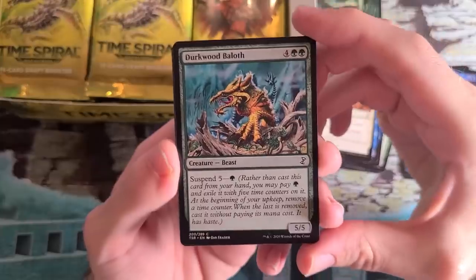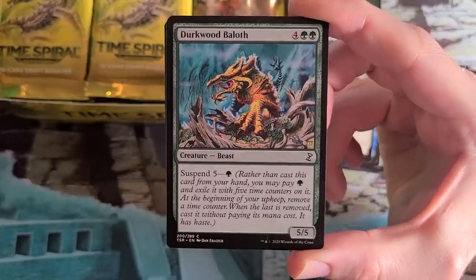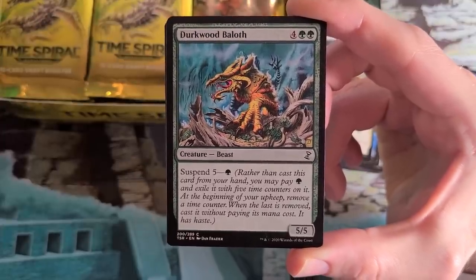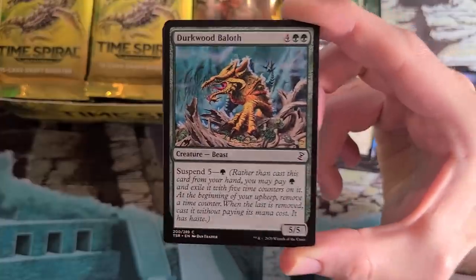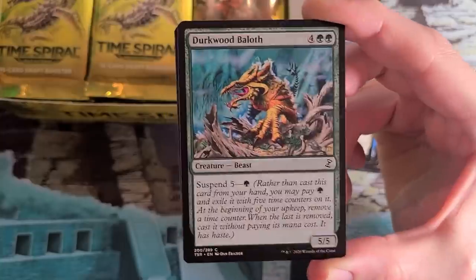Durkwood Baloth — when I think of Time Spiral Block, I think of turn 1 Suspend Durkwood Baloth, turn 2 Suspend Aeon Chronicler. They both come off on turn 4 and you're attacking with 9 points of power. Do not underrate these Suspend creatures if you get the chance to draft this set. It is a really, really big deal. They're quite strong. Also sets up stuff like Storm.